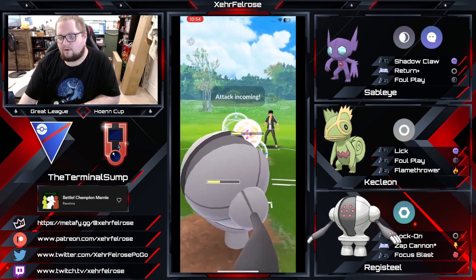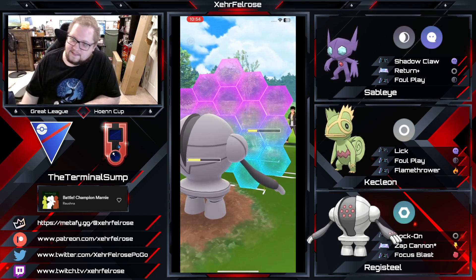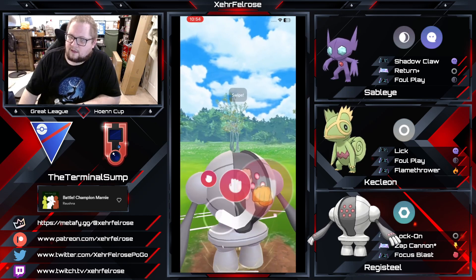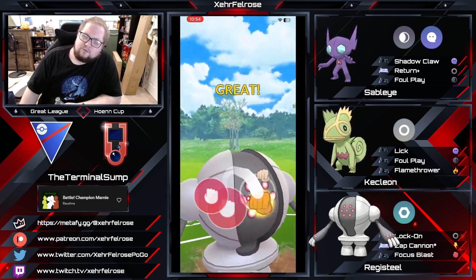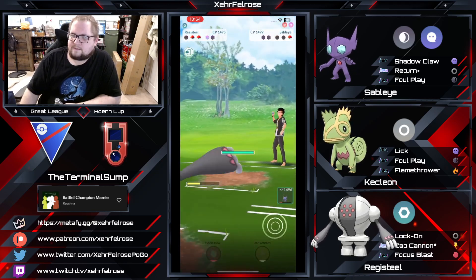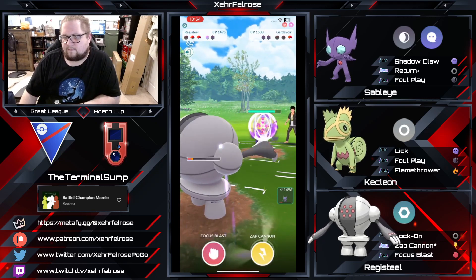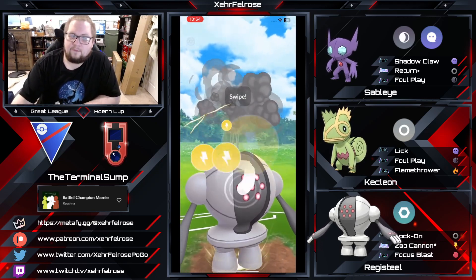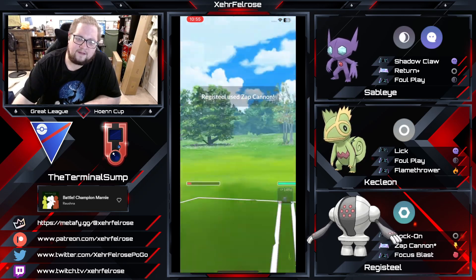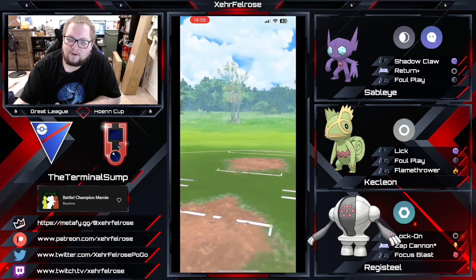Their last shield goes up, and now the opponent is going to try to send off a Foul Play to take out some more HP off this Registeel. Unfortunately they're not going to be able to get to a full two moves before Terminal Sump throws a resisted Focus Blast. Gardevoir comes in, and Gardevoir is not going to be able to Charm down before the Zap Cannon takes it out. I was using Shadow Gardevoir this week — it's good, but I love to see this. There it goes. Well played.